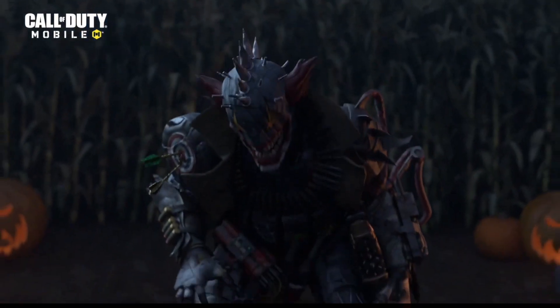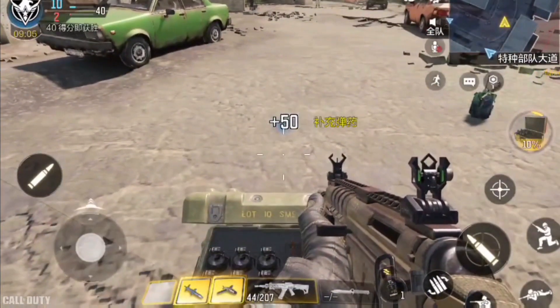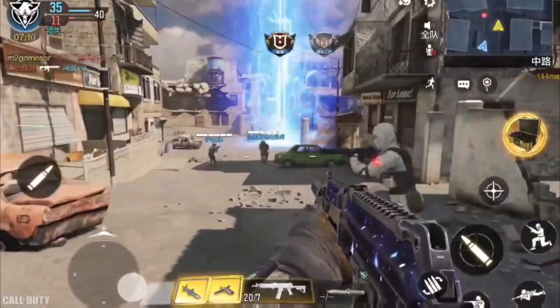Over here is a new operator skill — the Ammo Box. What this allows you to do is resupply your ammo as well as your equipment when you walk up to it and click the button.